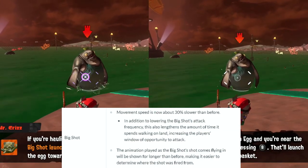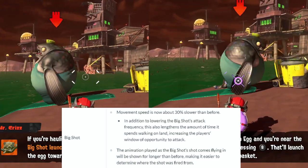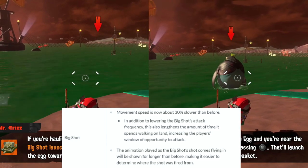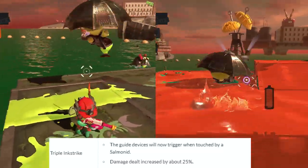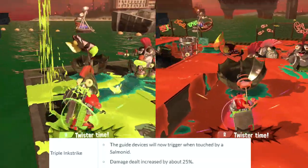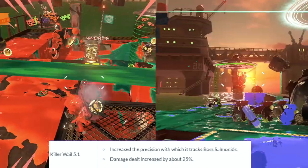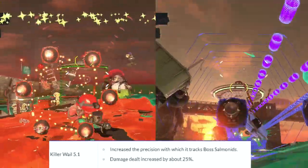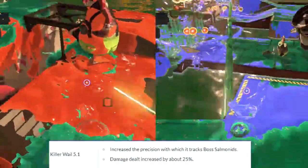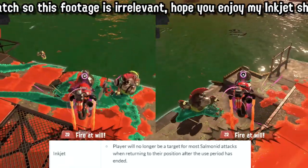Some things regarding Salmon Run have been changed. Big Shot's movement speed was decreased by 30%, allowing players to react more quickly and get more shots in before it retreats back to the water. Some specials also got tweaks for fighting boss Salmonids: Triple Inkstrike got a damage increase of 25% and a new feature where Salmonids bumping into you will activate the console that launches the missiles. Killer Wail 5.1 also got a damage increase of 25% along with a more efficient tracking system for boss Salmonids. Inkjet got a buff so that when players finish using it, enemies will not track the player's landing location.